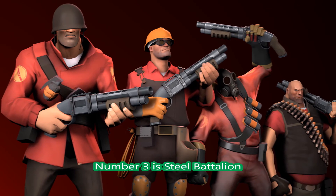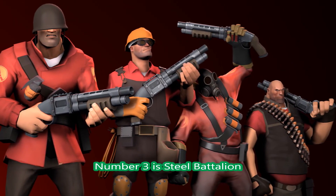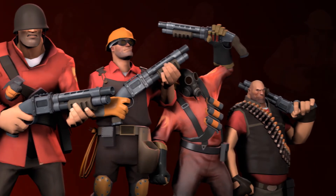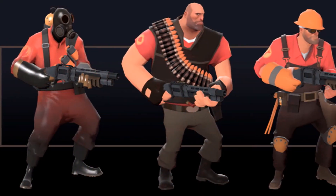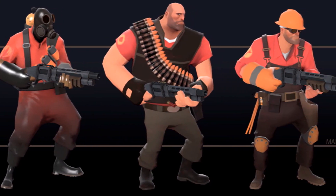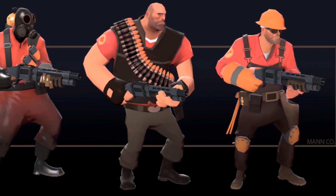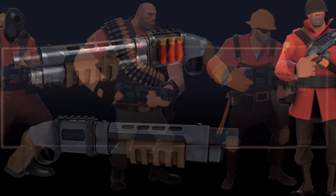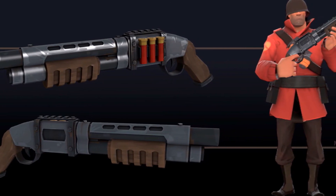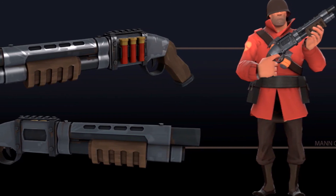Next is Steel Battalion at number 3 — a 4 class shotgun for soldier, engineer, pyro, and heavy. They are the only classes that use all of these weapons. Engineer uses the shotgun as his main weapon, heavy as a secondary, and pyro as a secondary. But it's a very cool weapon, I have to admit — it looks really badass and fits perfectly for the soldier because he's very American.